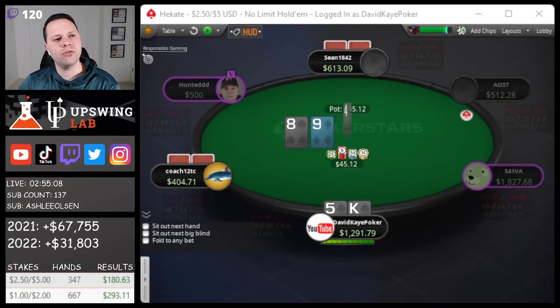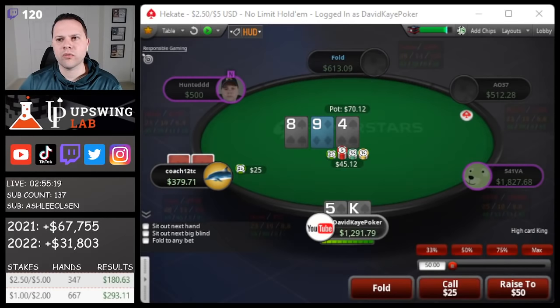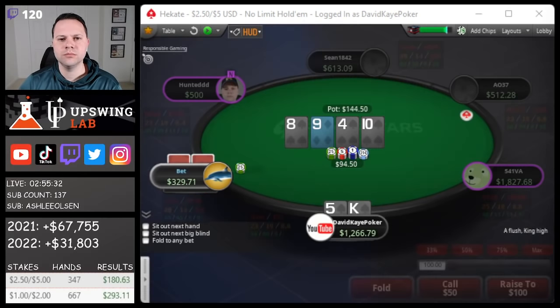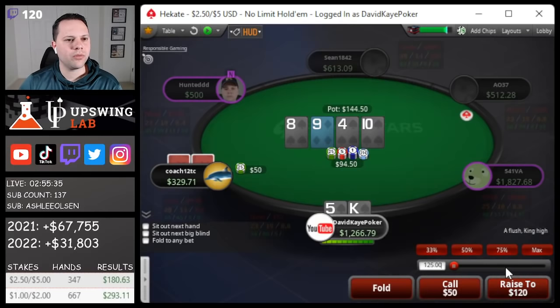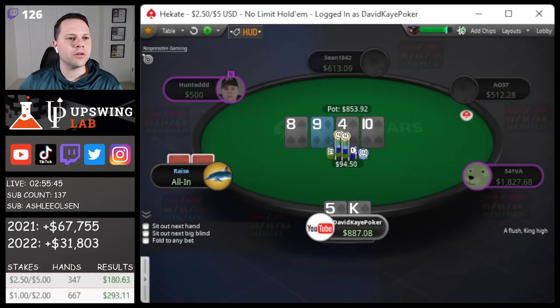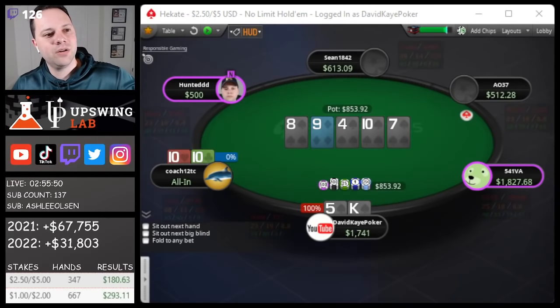Under-the-gun opens, cutoff flats, we're calling too. We flop a flush draw on a 9-8-4 board. I don't think we're going to check-raise, probably just check-call. He bets 25, we call. Turn completes the flush — very nice, probably setting up a check-raise here. We pop it, and it goes all in. Set versus flush — and we're going to be good on the river. Nice hold there with king-five of spades.